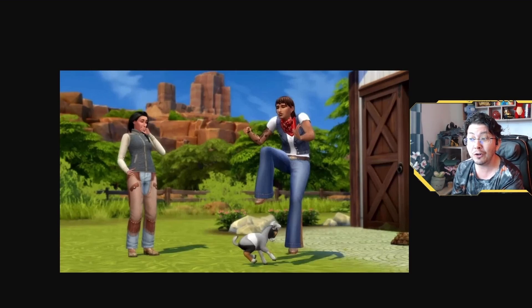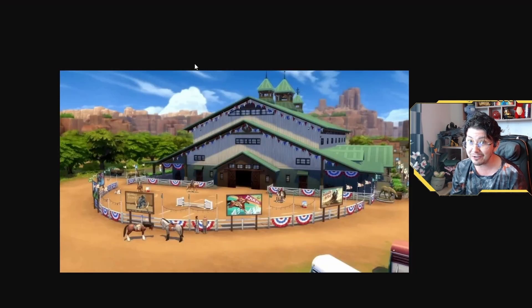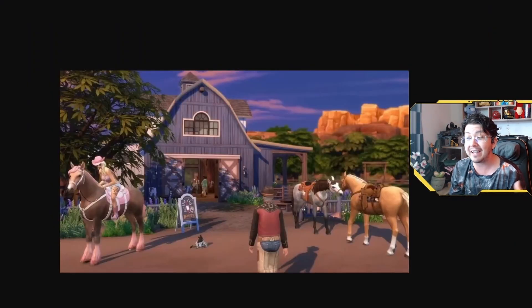The trailer also showed us two new community lots: a bar and an equestrian center. There's also going to be a stable. The bar looks like an absolute fantastic place to hang out with friends — you can see all of your Sims' horses outside of the bar. I love how the bar is like a barn, which is pretty cool.